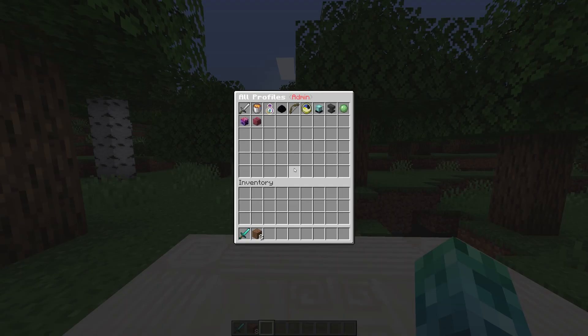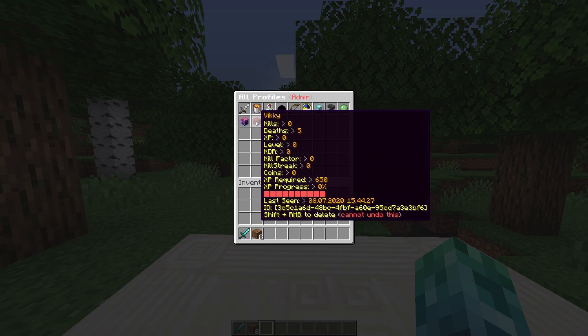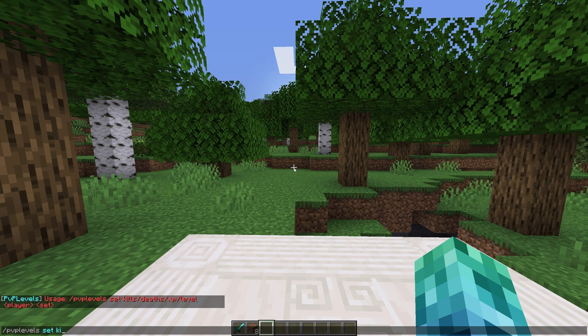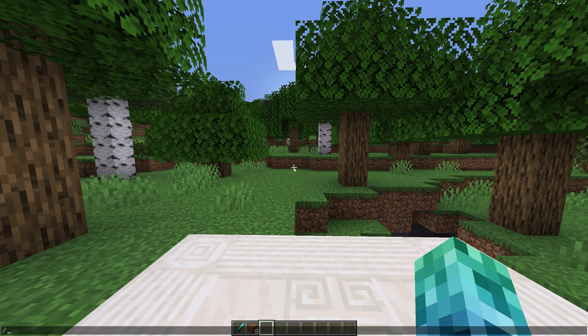/pvpadmin brings up a similar menu to the Profile GUI, but admins can shift right-click on a user to clear their stats. /pvplevels set, add, or remove, followed by kills, deaths, XP, or level, then a player name and amount, lets you adjust a player's statistics manually. /pvplevels coins set, add, or remove, followed by a player and an amount, lets you adjust a player's PvP Level coin count.